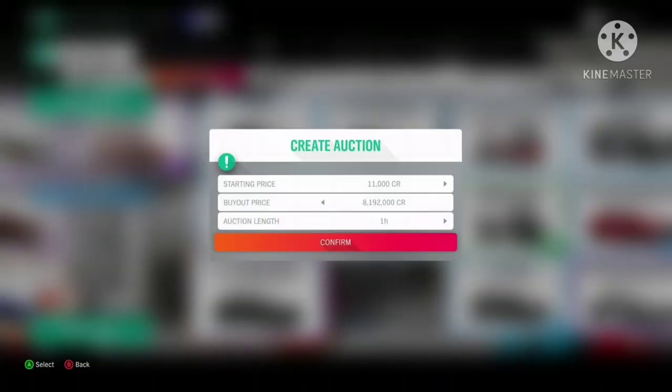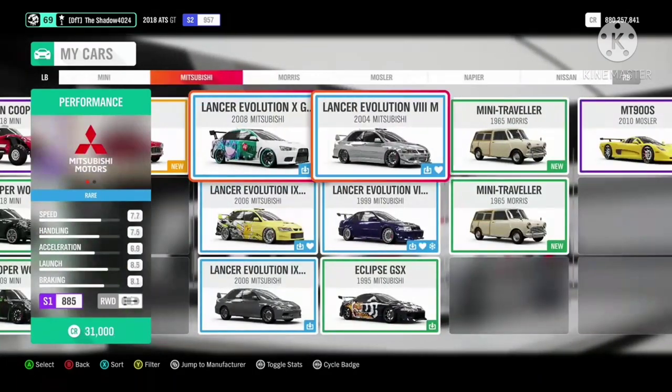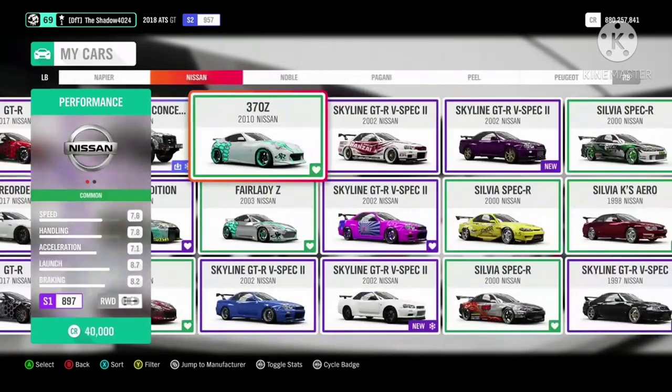The Mercedes-AMG GT 4-door coupe has depreciated to 8 mil, but I told you to sell at 12 mil because the price is unstable.